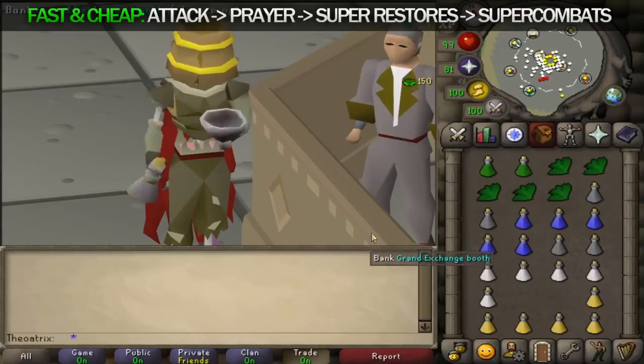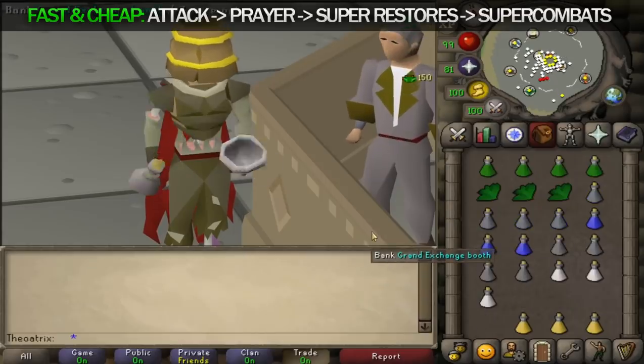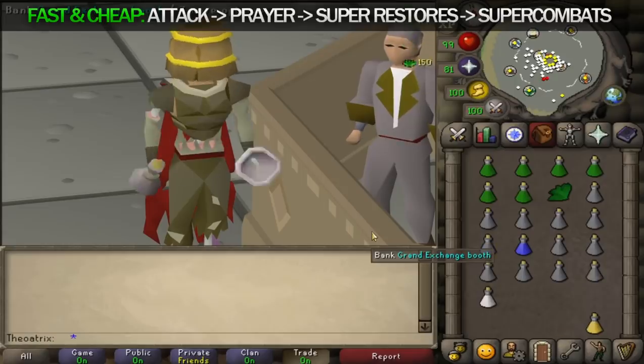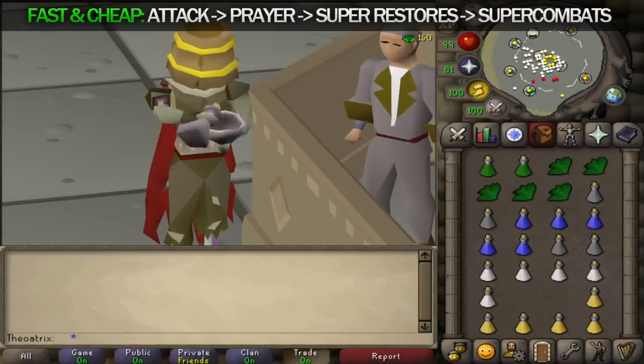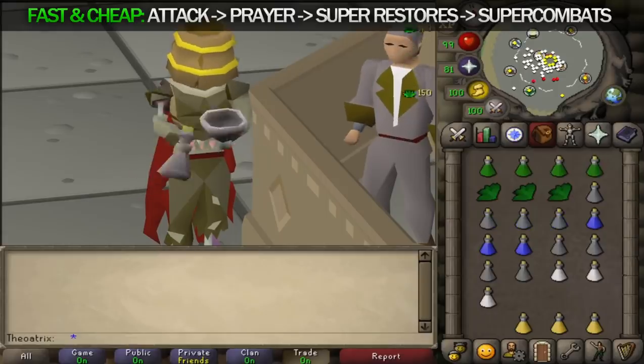Super combat potions are made a little differently from other potions. You instead mix a clean torstal herb with a super attack, strength, and defense in 4-dose form. You can make 7 per inventory, so your custom withdraw should be set to that.